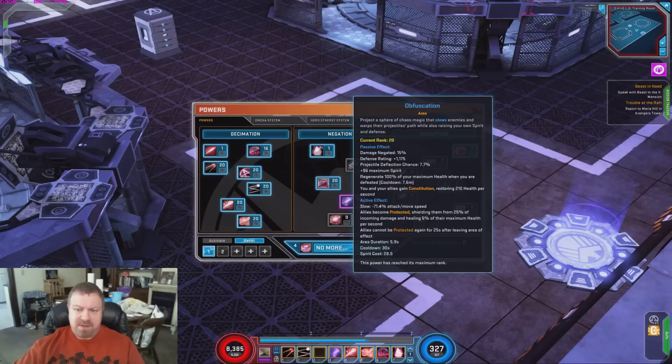And then Obfuscation. This is a couple of other skills wrinkled into one. It's got damage negation, defense, projectile deflection, maximum spirit, and it brings you back to life if you die. You and all your allies gain constitution, restoring 210 health per second. Its active effect slows movement and attack speed. Allies become protected, shielding them from 25% of incoming damage and healing them for 5% of their maximum health per second. Allies cannot be re-protected for 25 seconds after leaving the area of effect.